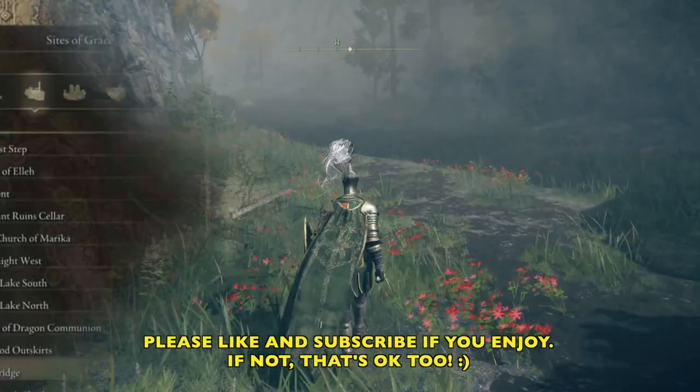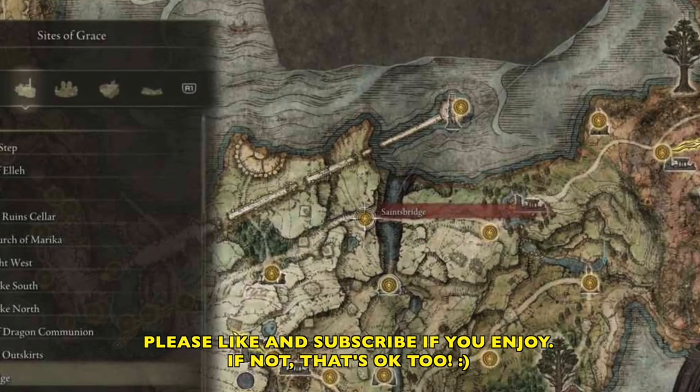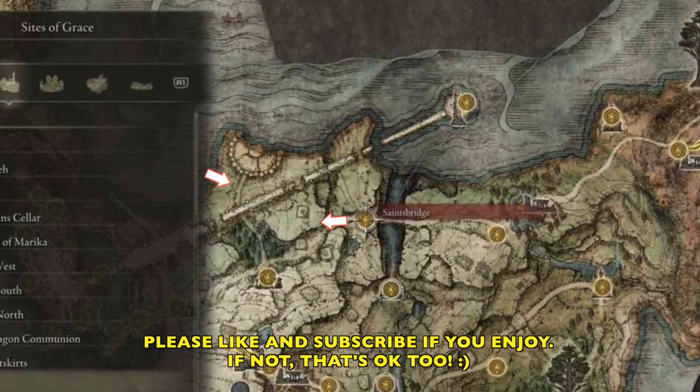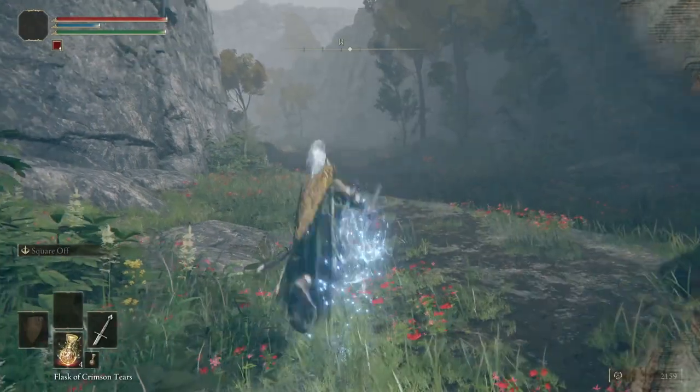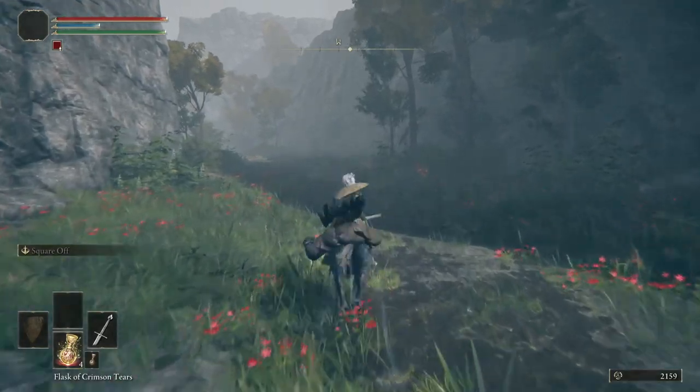He's interesting because he's kind of tucked up around this coliseum. Let me pull up a map. We're at the St. Bridge site of Grace and we're going to head west from there. Let me show you how we get there.